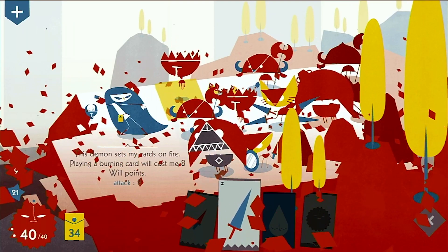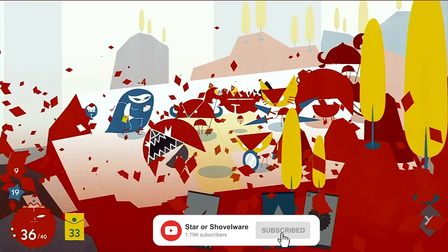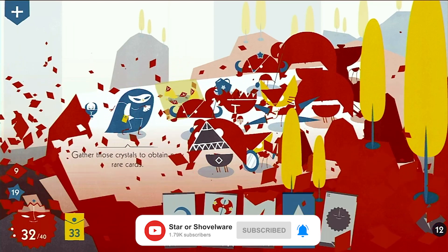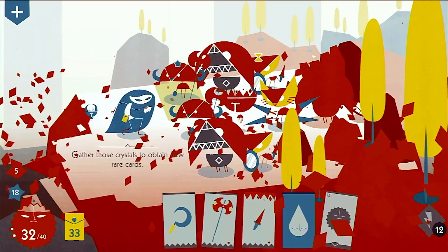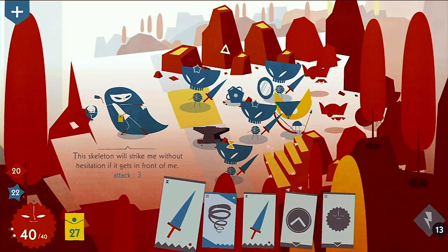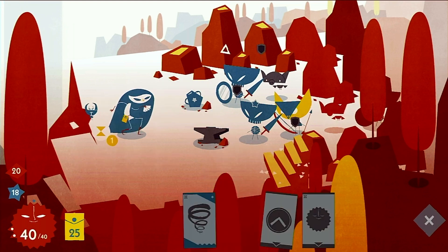Examples include Fire Demons which ignite your cards, causing them to damage you when played; Snakes which permanently reduce your maximum willpower with their attacks; Thieves who steal cards from your pouch; and Mice who make the enemies around them immune to damage, or grant armour to their allies which must be broken before they can be defeated.